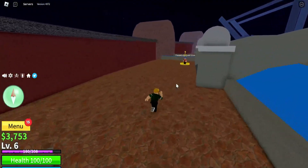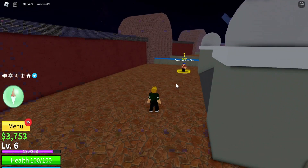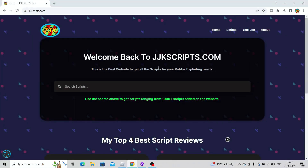Before we do that guys let me go to my site and show you how to get the script. Once you come into my site it should look like this. The site is called jkscripts.com — be sure to bookmark this site to come back here for daily scripts. The site has a different design now so it looks a lot better. You can search for the script — search 'bloxfruits' if you're watching the video later and can't find it. Otherwise just click on scripts and it should be at the top when the video is uploaded.